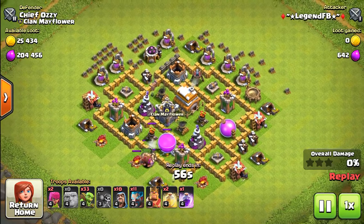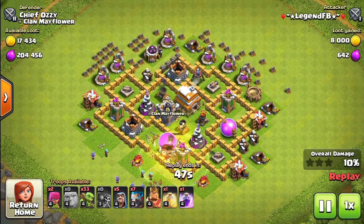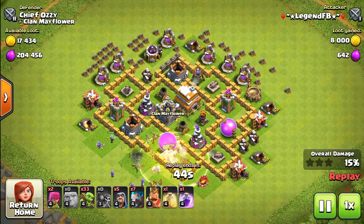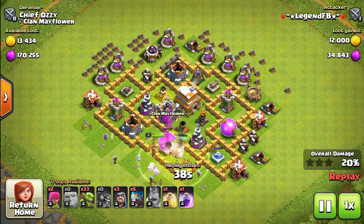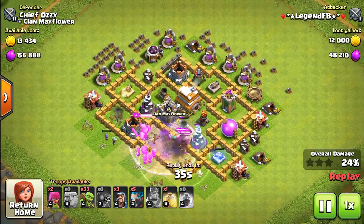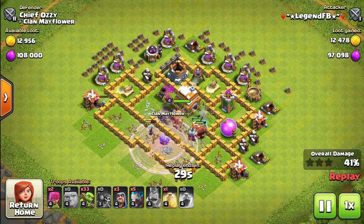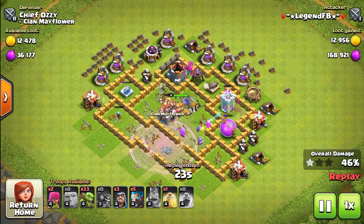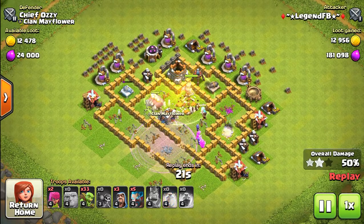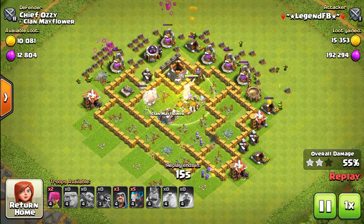Speaking of ice wizards, we should try them out — I don't have them trained unfortunately. The giant was about to die but he used a heal spell. I don't have multi-targeted Inferno Towers, so there's no way I'd be able to get rid of them. I think those were level 3 giants. He easily broke into my defenses. People have just been using insane army compositions, which I can understand because my base is pretty well upgraded — I've got level 5 walls and my defenses are around level 7.